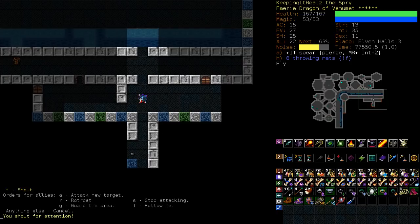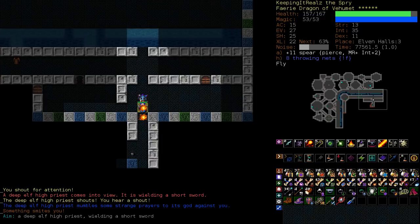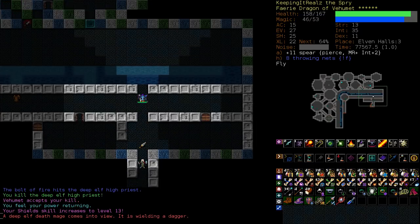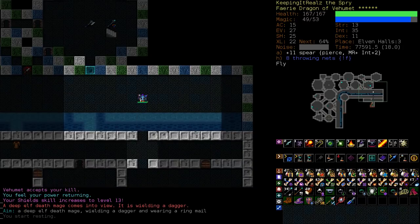How about we yell a bit — can we get some elves to come? Oh, there's one. Yeah, here they're coming. So let's fly back over the water. And now we can just fight them all from over here.